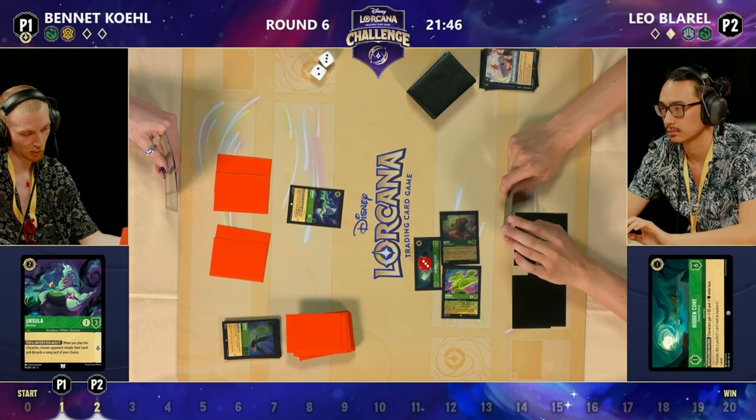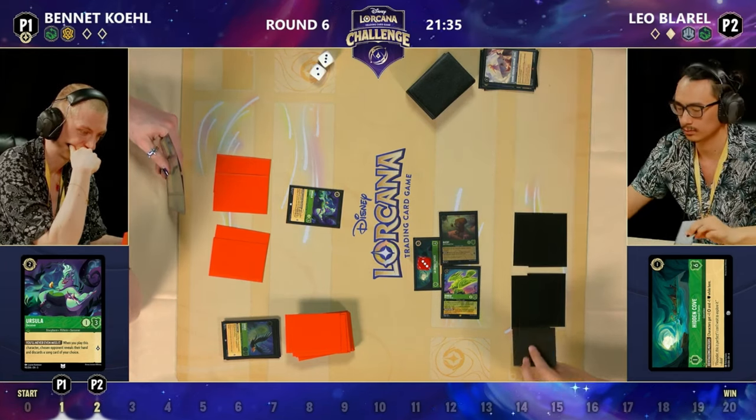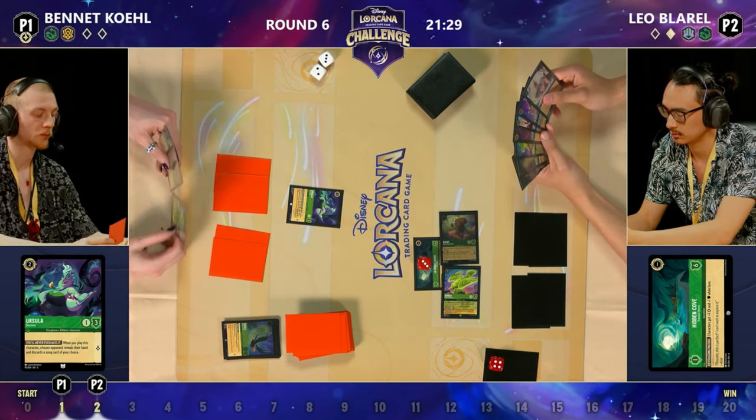They're not going to be able to empty their hand in that fashion. The quicker you can remove the Diablo, the less cards Leo can draw — really important. Bennett's done a good job of running Leo out of resources, and that 'You Have Forgotten Me' was a huge swing. But if this Diablo can sit there long enough, he's just going to get all that advantage back.